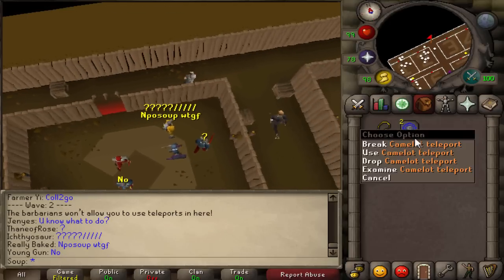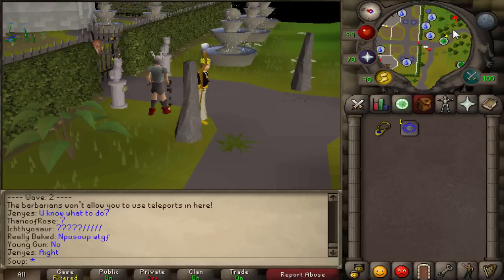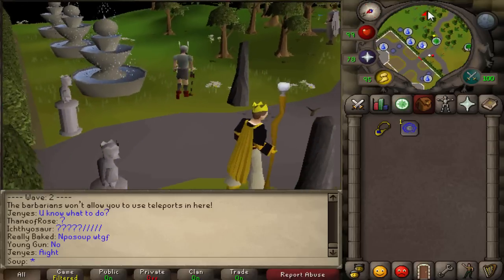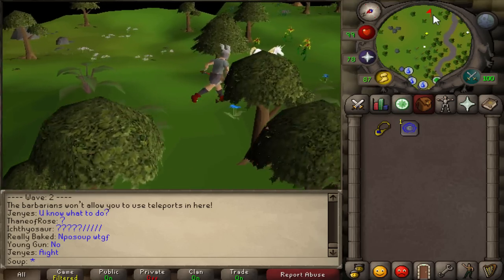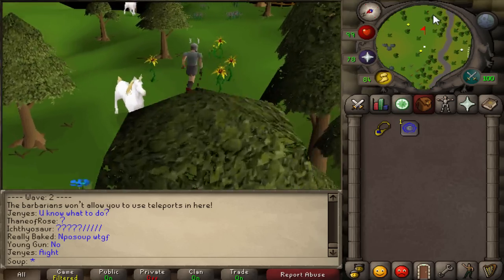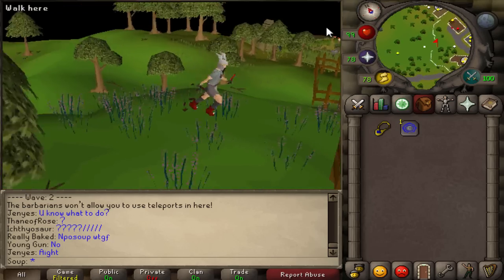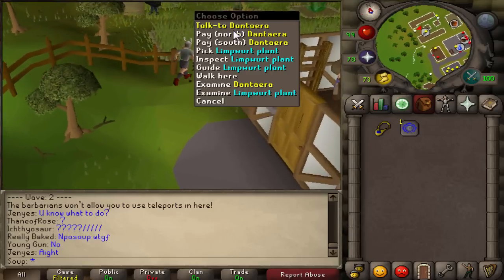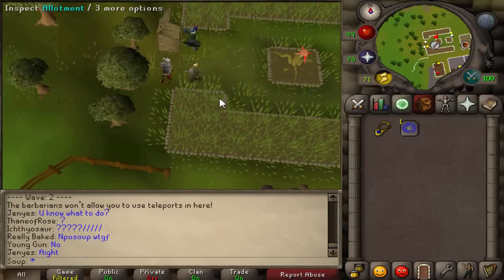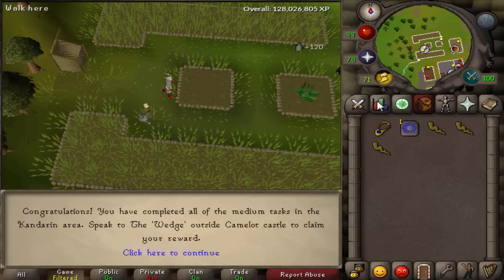Once you've completed the wave, use your Camelot teleport to get back and head over to your limpwurt root that we planted earlier - they only take 25 minutes to grow so it should be ready. Go to the Catherby farming patch, check for a healthy limpwurt root, and pick it. That completes another medium task.